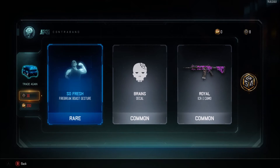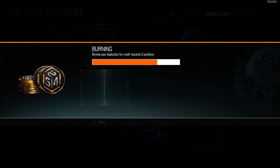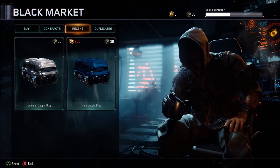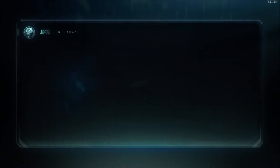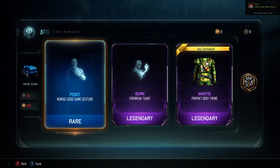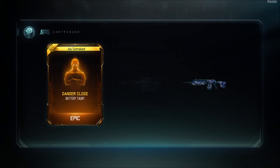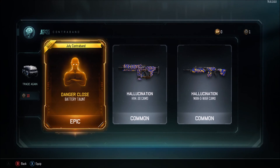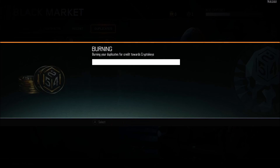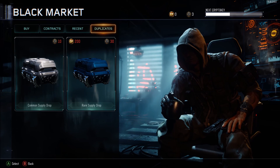One of those really bad split ops drops. Let's see how many duplicates we have — enough to burn 27 crypto keys. We've got enough to open one more rare. Please just give us the FFAR or the Peacekeeper. Nah, we're not gonna get it. We have enough to open a common — wow, actually getting better luck out of a common.